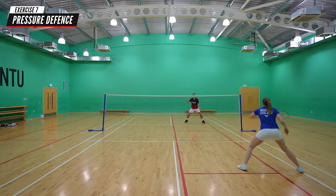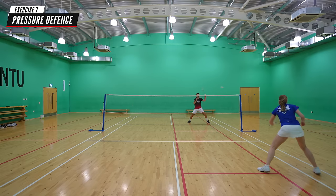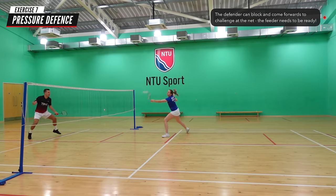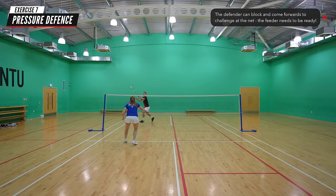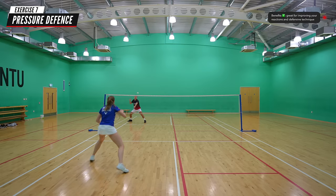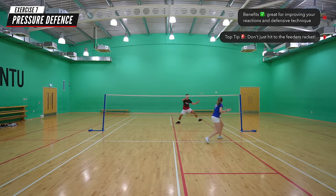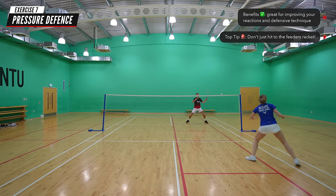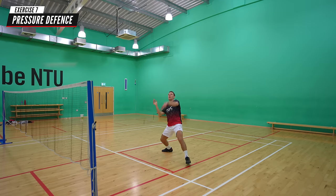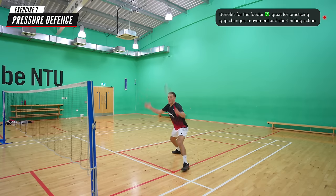Our seventh practice is pressure defence, something we do every day in our warm-up before the main training session. To make it as realistic to a match as possible, the worker can block and move forwards at the right time to challenge at the net. The feeder then needs to be prepared to move across, unless there are two feeders, and then the worker moves back into a defensive position. A top tip is to not just hit it straight to the feeder's racket every time — instead, occasionally use small turns. This is also a great practice for the feeder to work on quick grip changes, moving into the right positions and having a short hitting action.